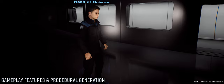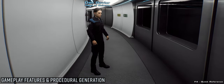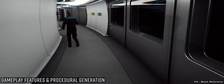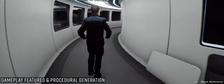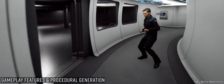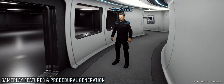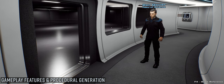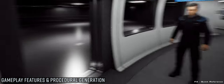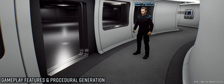Continuing with the surface samples: each lab will have a specific purpose and you take your sample to the relevant lab. We haven't yet defined exactly what the list of labs will be, but we'll go through all the different science disciplines and come up with a list of different things relevant to those disciplines. That will form the list of things you can pull up from planetary surfaces — it'll all make sense and be science-based. As with everything else in the game, we want it based on real-world science as much as possible.